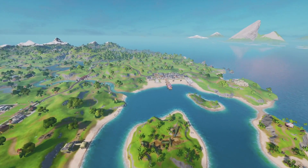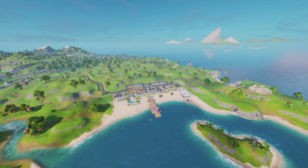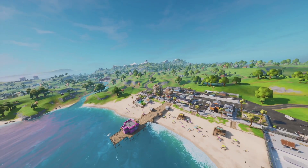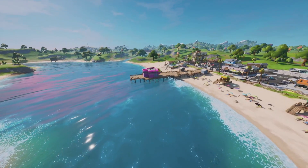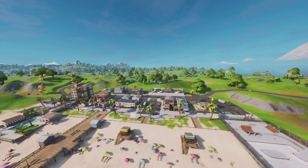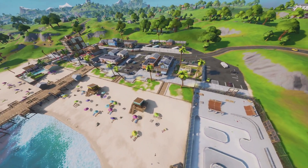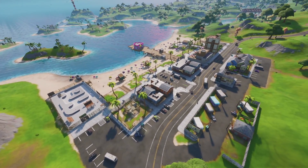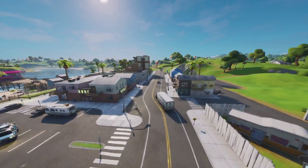We're going to go over all the main points of interest and give them a little overview. The other parts will be up on my channel later this evening showing all the locations in detail. So the first location we are at is Sweaty Sands - this one is really awesome, it has a skate park, a whole beach vibe to it, and is a really nice point of interest.